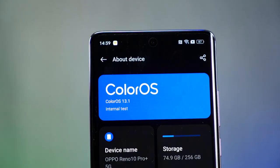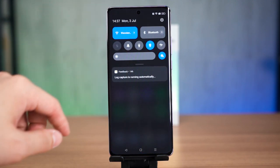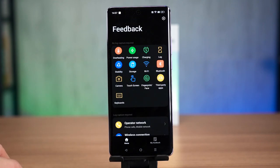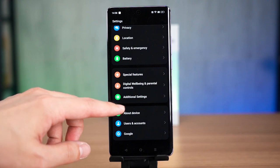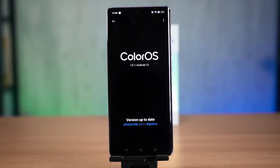I got to make one thing clear first: this unit of the Oppo Reno10 Pro Plus is considered to be an engineering unit because it is written here as internal tests. There is a persistent notification from the feedback app that is logging what we're doing, and that is for the sake of troubleshooting in case anything goes wrong so that the team can fix it before this phone is officially available for sale. It is running on ColorOS 13.1 on top of Android 13, but it is indeed slightly different from the usual Oppo-flavoured ColorOS.